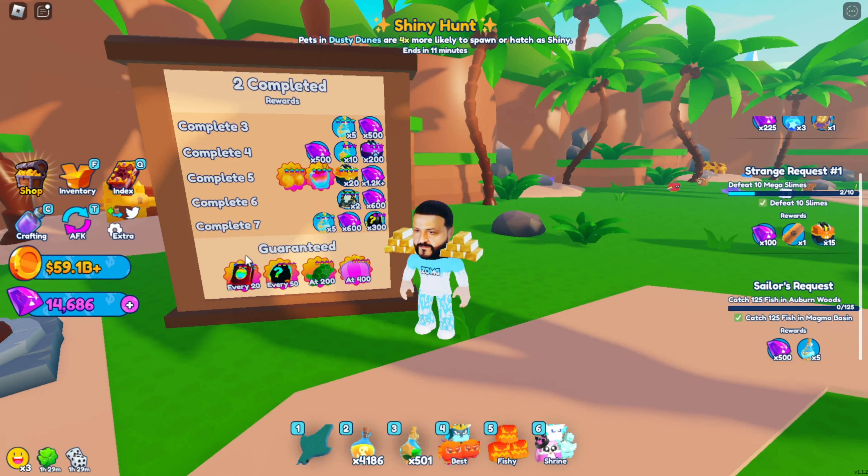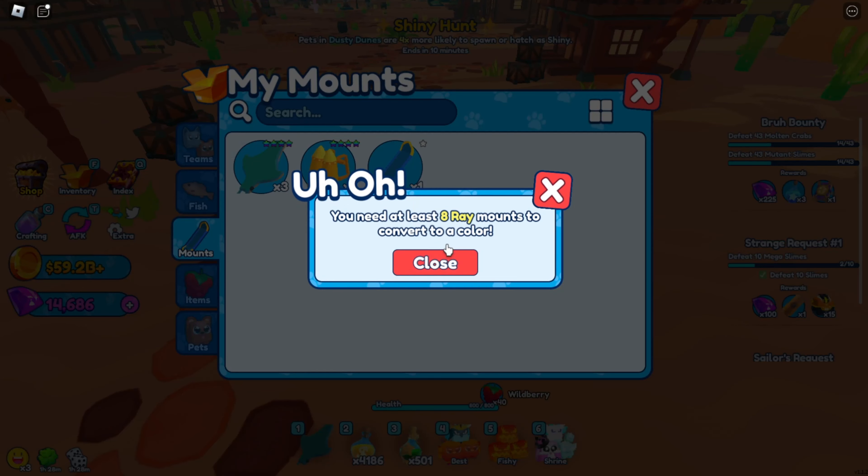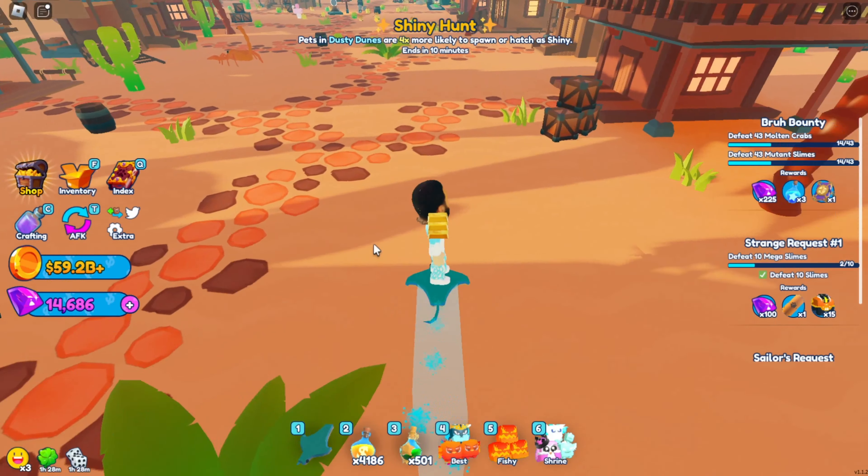Speaking of AFKing, when you're AFKing you tend to get a lot of these ray mounts. You can actually convert them to make a new color, and whenever you get eight of them. I think that's kind of cool — it'll just not be this blue.